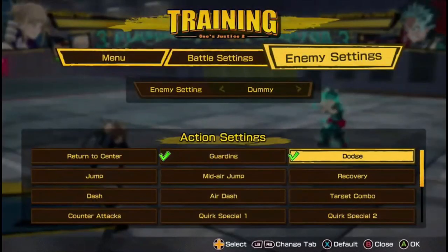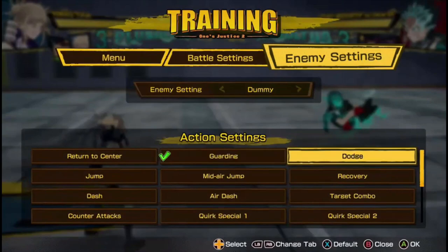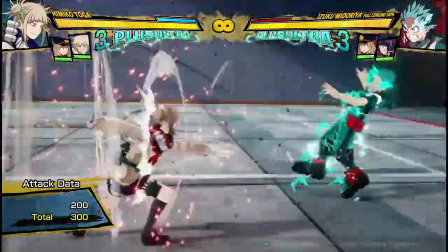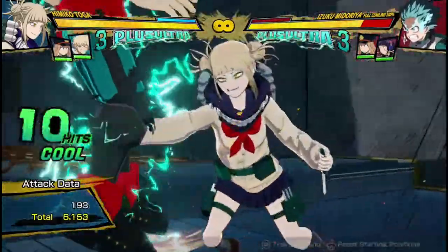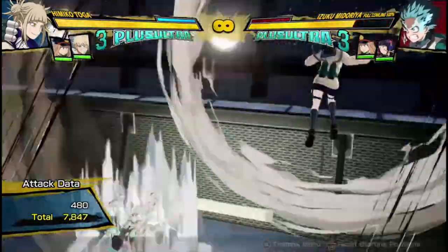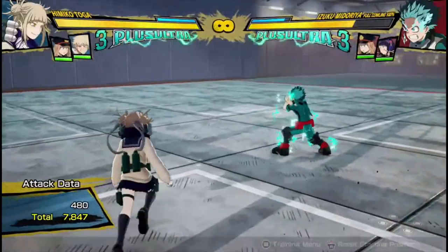And if they've done a sidestep, you can reset, make them do a dodge, and then guard. If you catch your opponent doing a dodge into a guard, you can break their guard instantly and then go in for a combo. And then you get a meterless 8,000 damage, which is pretty impressive, even though it's somewhat low damage.